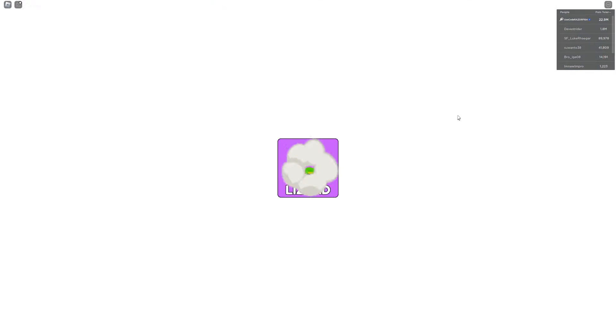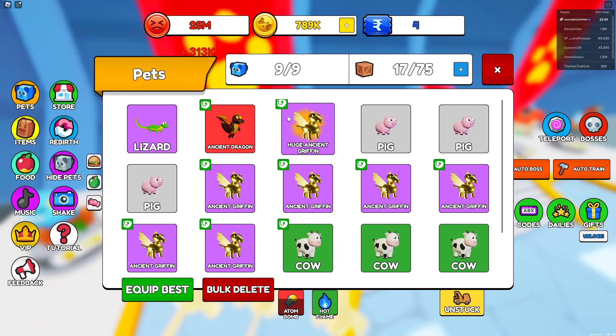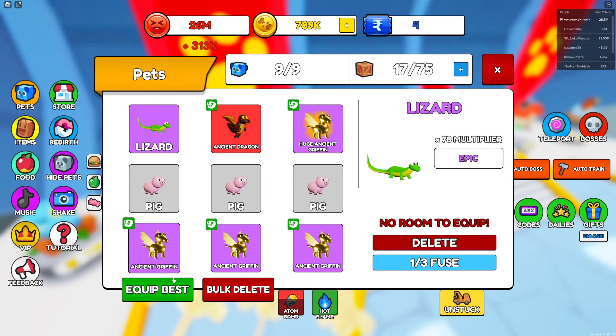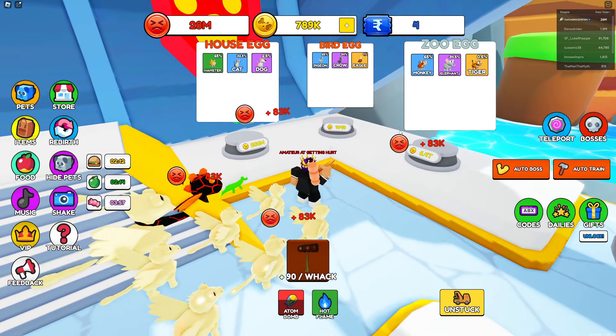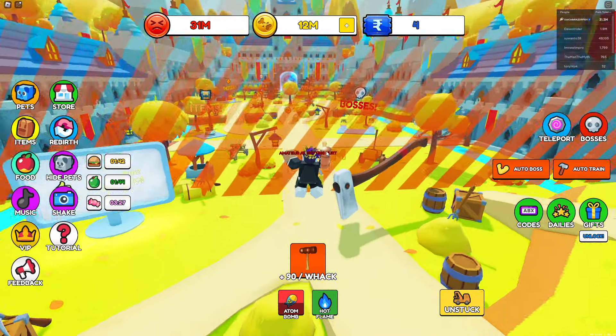Got the best pet from the reptile egg — 78 multiplier. Not too bad since you can fuse it. Once you get into these pets it's actually gonna get really worth it. I can easily unlock these areas right now so let's just unlock them all and get even more stuff.